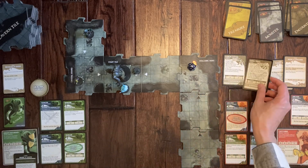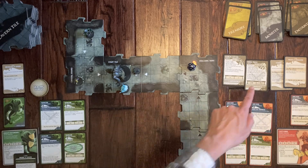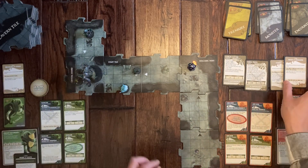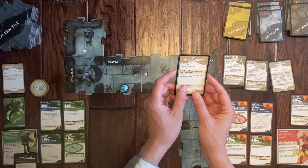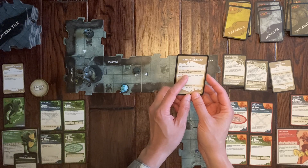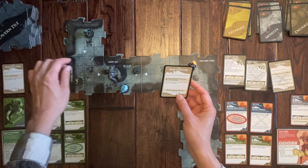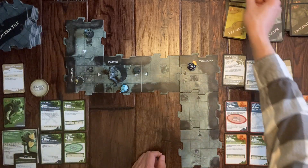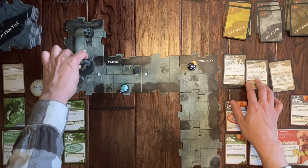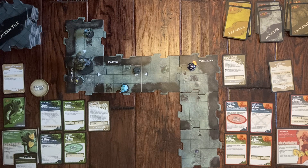The Troll activates and moves toward Emma. Emma uses the Disguise treasure item — this enchanted mask allows the wearer to look like anyone. When a monster not on your tile activates, your hero does not count as the closest target. So the Troll ignores Emma and moves one tile closer to Drizzt instead. That works out in their favor.